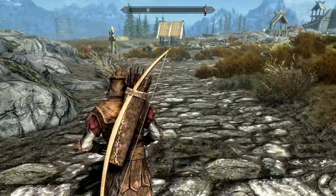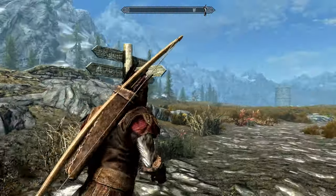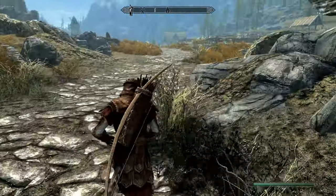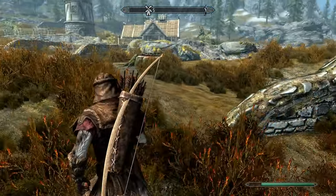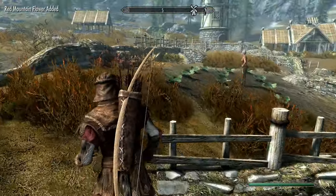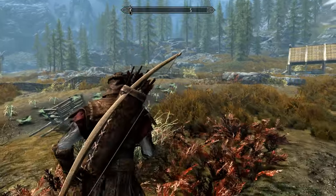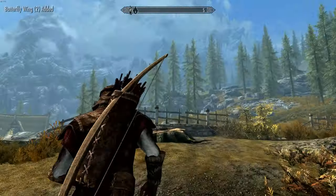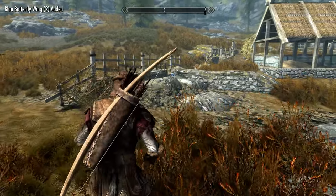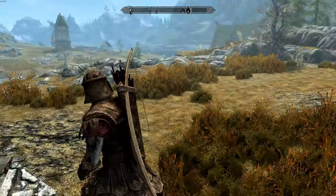Around Whiterun, especially around these farms, there's usually a lot of ingredients just lying around. The way I usually do it in early game is start around here at Pelagia Farm, then go around and pick up everything I find on my way - mountain flowers and such. The things that can earn you the most money: there are always butterflies around these farms. You want to grab the monarch butterflies, but most importantly the blue butterflies.